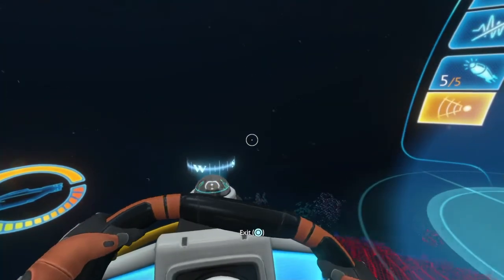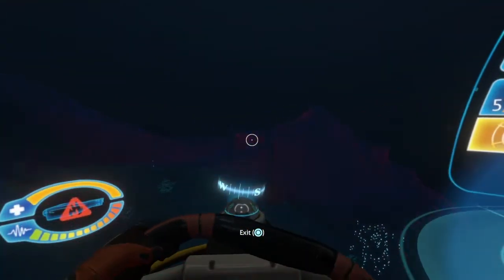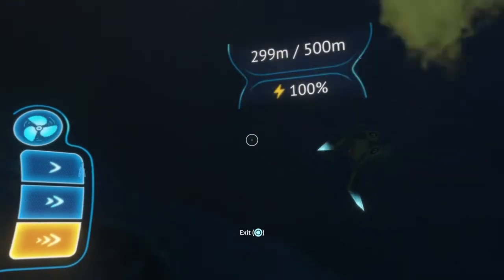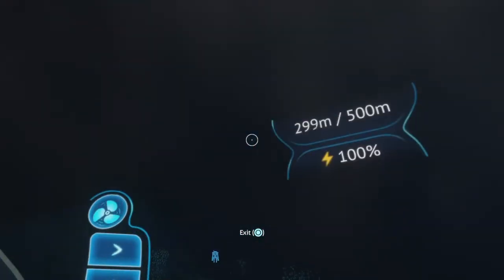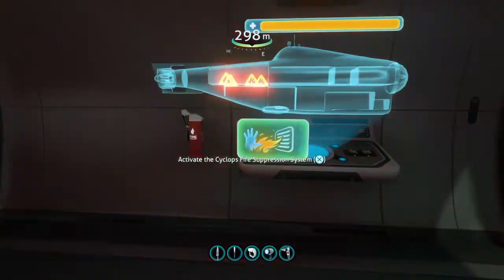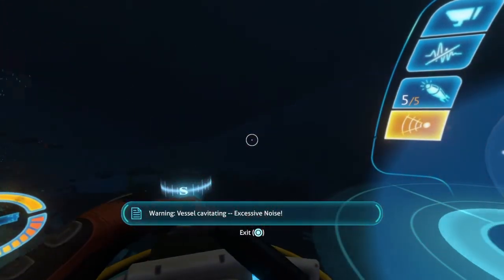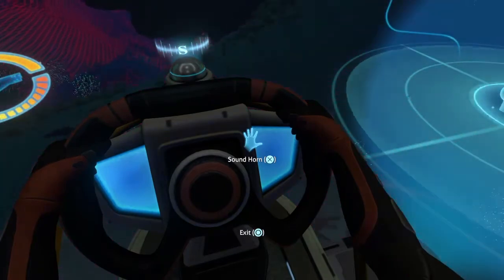We're gonna continue onward. Did I just run into that one directly? There's also the fire suppression system — I don't remember if I mentioned that. Let's back out real quick. Oh yeah, it's right here. There's another type of threat I completely forgot to mention: Sand Sharks. We also got ourselves another large wreck, which I believe I mentioned earlier.